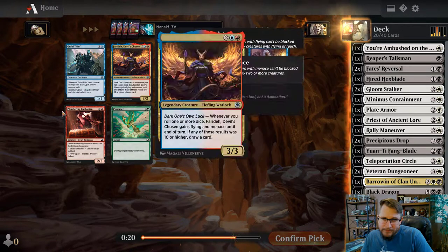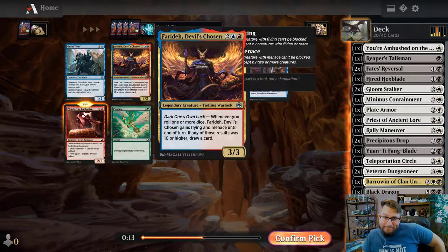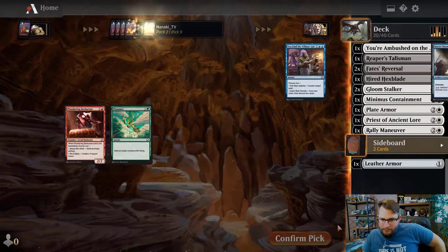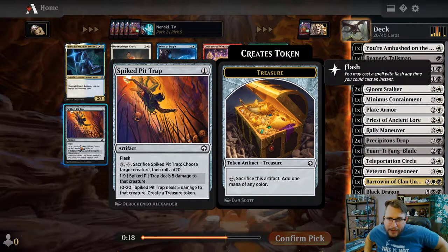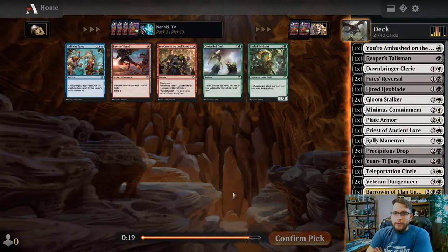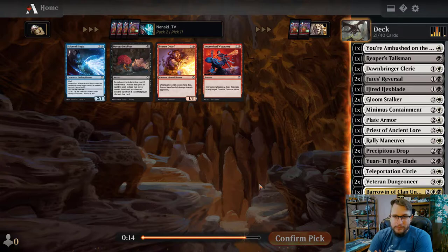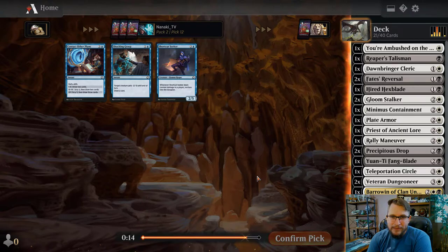There's nothing here for us - just take the Plundering Barbarian and get out, because you don't want your Reaper's Talisman to get destroyed. Dawnbringer Cleric - yeah, I just played Dawnbringer. We have enough removal that we don't need to play Spiked Pit Trap here, so I play the Dawnbringer. It's a Disenchant - it's great. It doesn't hit artifacts, but when it's relevant it's really good, and it's relevant a lot. There's plenty of targets. Improvised Weaponry this late - I just don't get it.